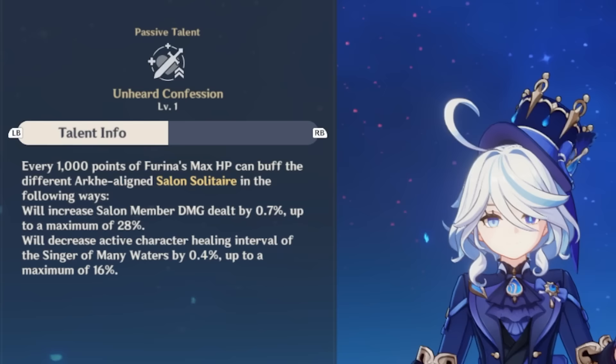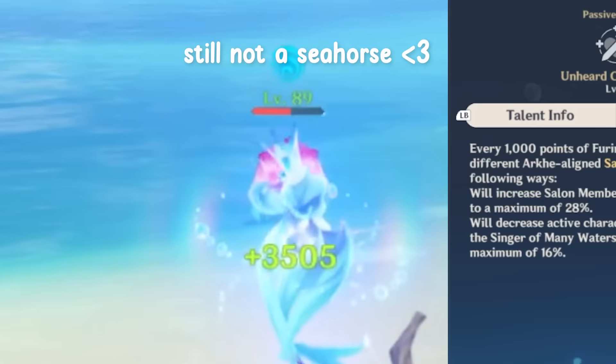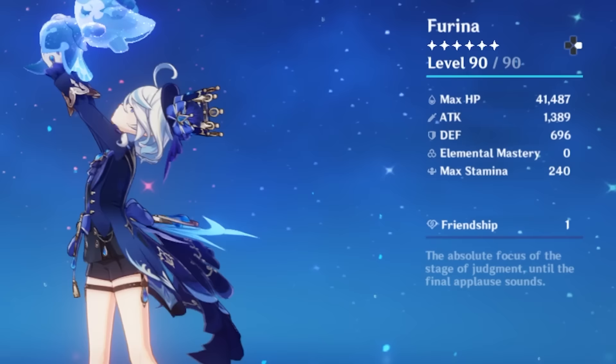Her second passive, Unheard Confession: for every 1,000 points of max HP Farina has, her summons get a buff. The murder leeches get a damage increase of 0.7%, up to a max of 28%, and the gentle soul seahorse heals at an increased rate of 0.4% per 1,000 HP, up to 16% faster. Both get their max effect at 40,000 HP or more, so hitting this threshold with Farina is ideal — she wants HP anyway, so it's essentially free bonuses.